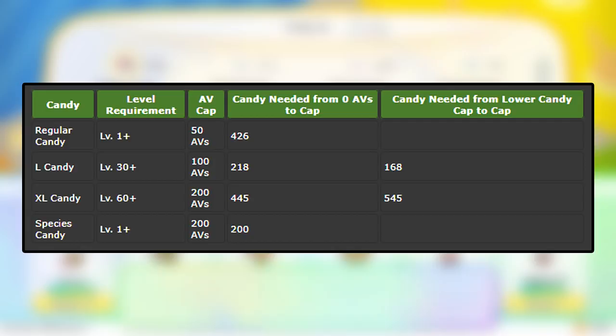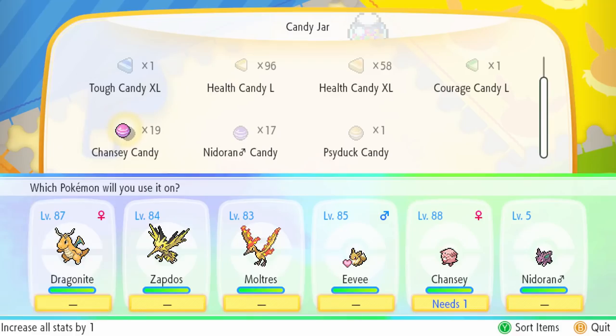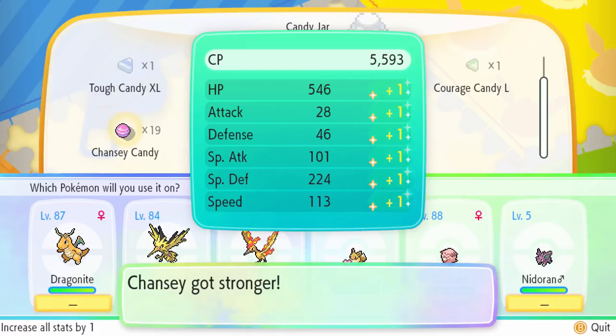Now, like I said before, there is one very special candy: the species or Pokemon-specific candy. When you use a species-specific candy, it will raise all of its stats at the same time, not just one. So let's say I have Chansey and I want to raise all of its stats at the same time. If I have a Chansey candy, I could just use it on Chansey and it'll have a plus one in every single stat.